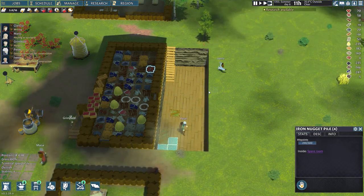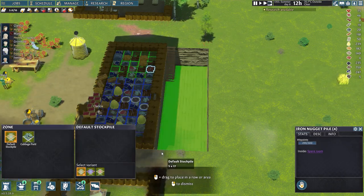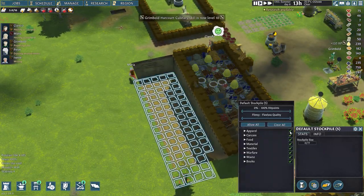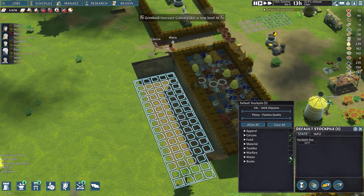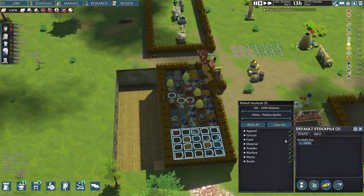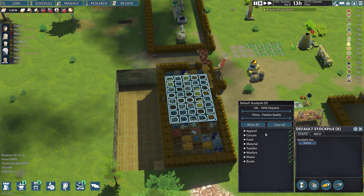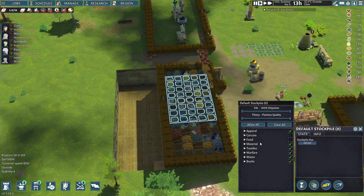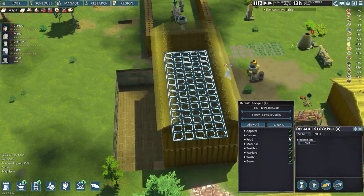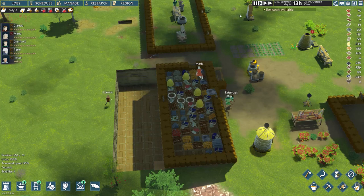Step four: assign food storage. Go to the storage option and highlight all of this ground as storage, the same way you would a normal storeroom at the start of the game. Then click on the storage and assign what is stored down there — you want to store food and carcasses. That way fruit, meat and vegetables go down there, but also any dead animals, so they don't spoil before you have the chance to butcher them into meat. Next, go to your actual storeroom that you're moving from and unhighlight food and carcasses. That way your villagers will move any food products and animal carcasses from the one you've disallowed into the underground storage.